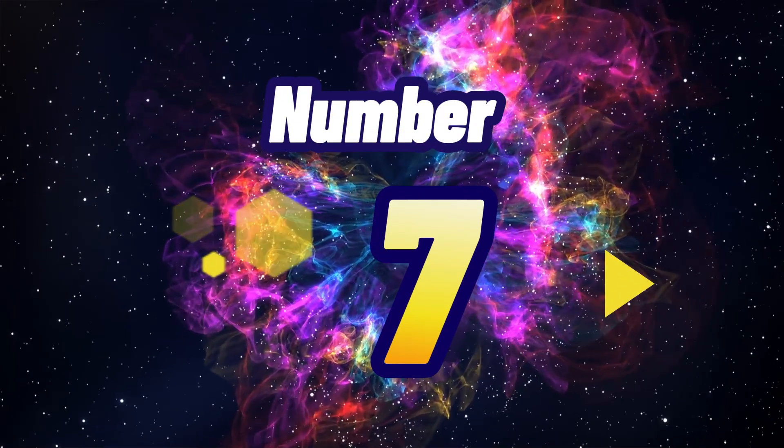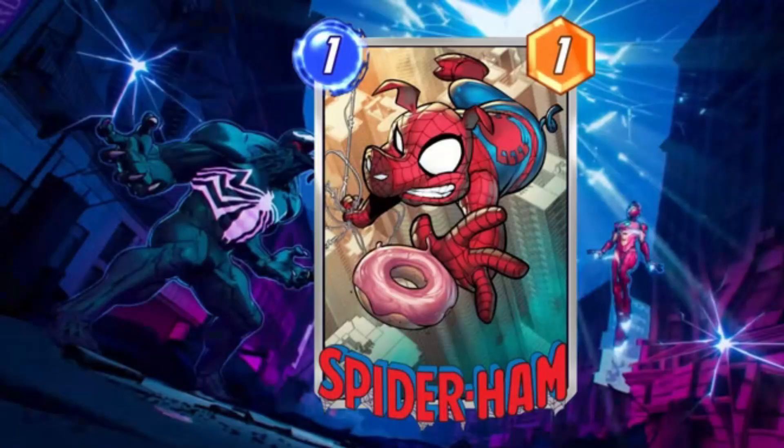Our 7th pick swings in with the lovable Spider-Ham. This quirky card has seen its share of tweaks but remains a unique addition. Targeting the leftmost card in the opponent's hand, Spider-Ham adds an element of unpredictability to the move archetype, making every match a delightful surprise.